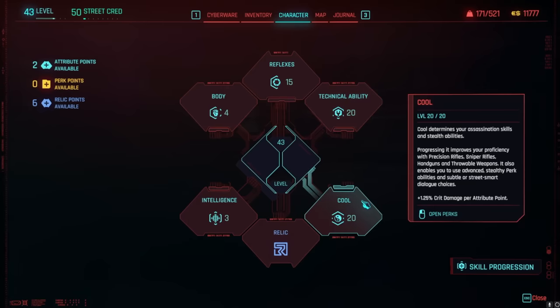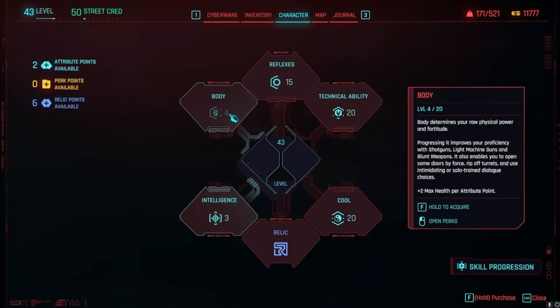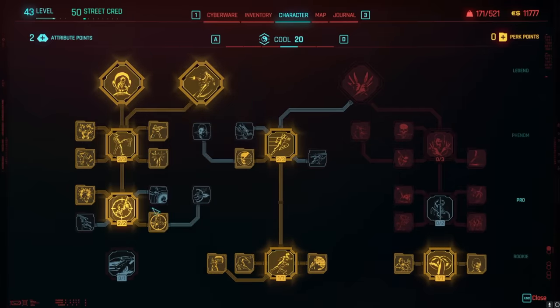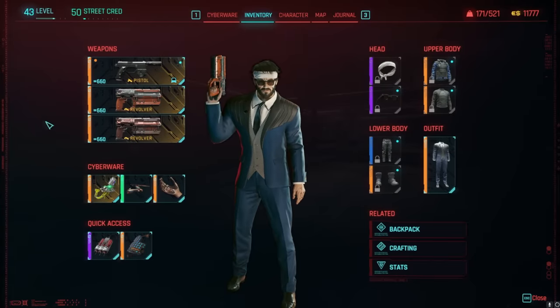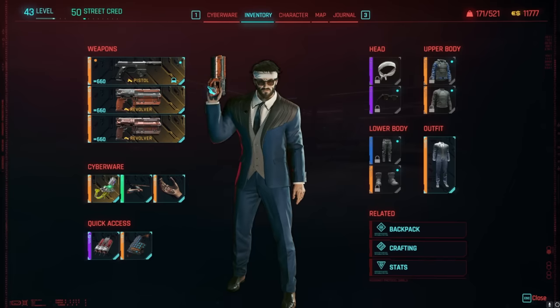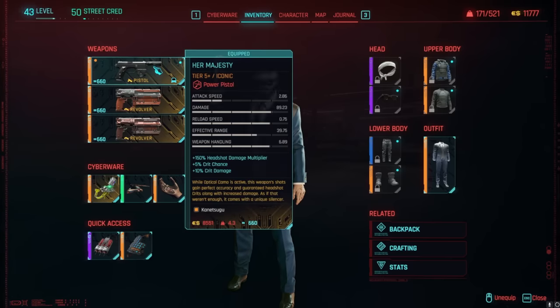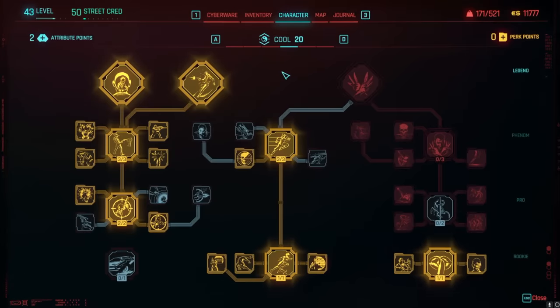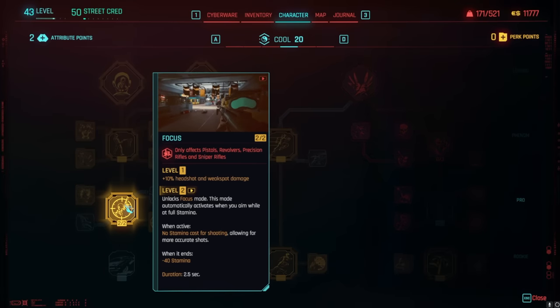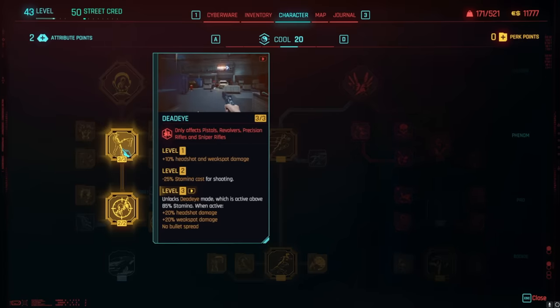For the skill tree, if you're leveling with this build, spec into Cool first to 20, then Technical Ability to 20, then Reflexes to 20. You don't really need Body or Intelligence. Cool is where all the handgun perks are. The most important picks are Focus, which removes stamina cost for shooting and helps keep Dead Eye active. Dead Eye gives more headshot damage, more weak spot damage, and no bullet spread as long as you maintain above 85 stamina.